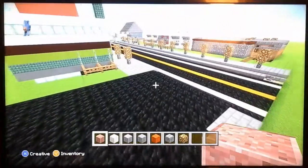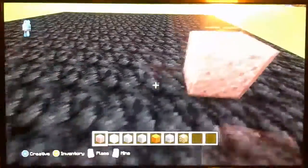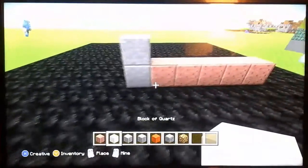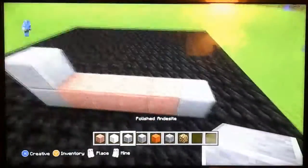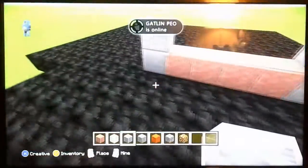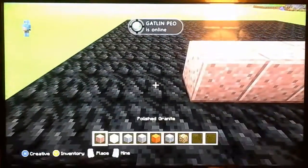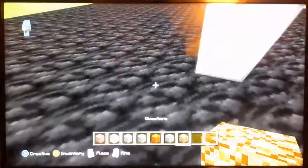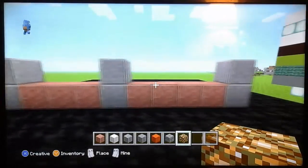To start to kick off your Mini Mart, you want to do five at the bottom here. Then you want to grab your polished andesite and go up by two. Then you want to come back to the back, break one block, and put two andesites. Then you want to do three with your polished granite and do two andesite. Then grab your glowstone and place a little corner right there — these will be where the windows are, as you can see right here.